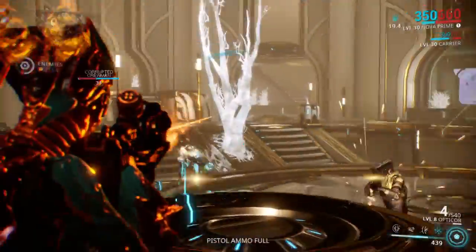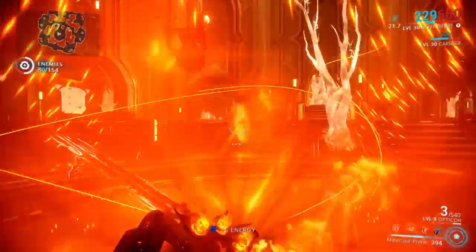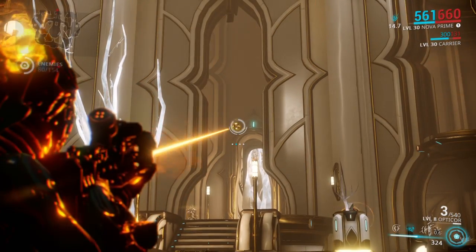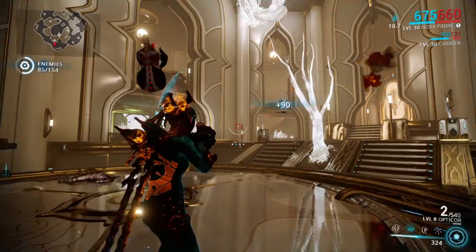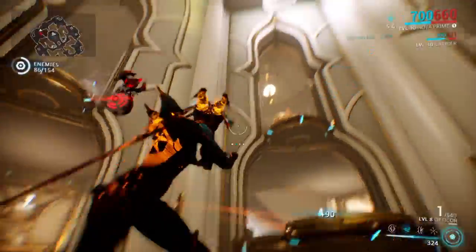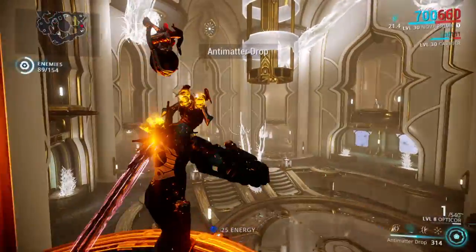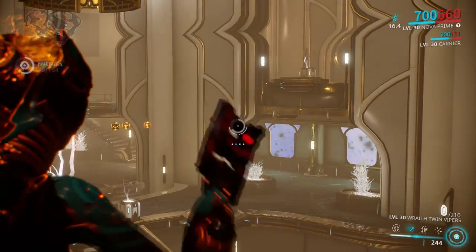I think I showed off everything I could have. Also, you can throw out multiple Antimatter Drops and they will explode randomly. One of them will explode randomly, and then the other one will explode when it makes contact with something. So you could scatter a bunch of these around and then shoot them.